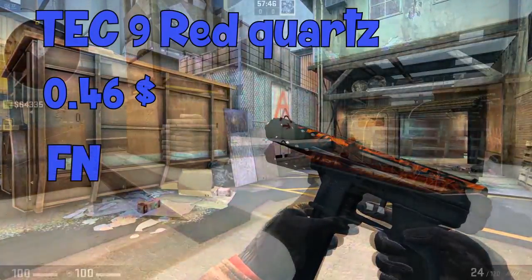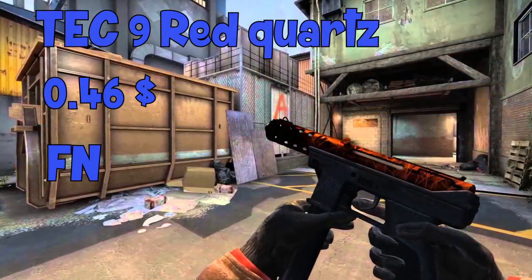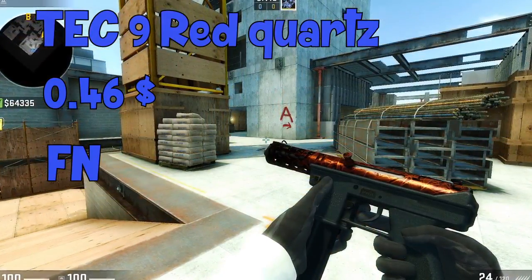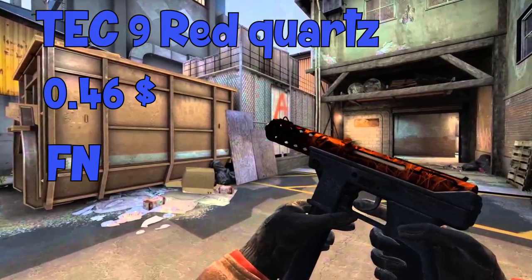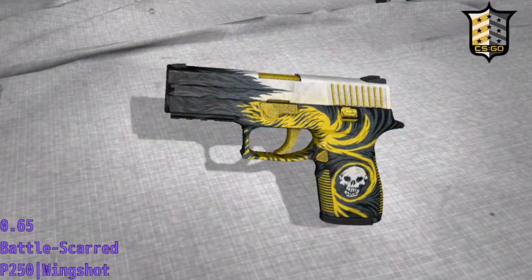The first skin I chose was the Teknine Red Quartz. The factory new condition is only 46 cents and this skin looks really good — it has like weird stripes on it. Please don't buy it in any condition other than factory new, because it looks really ugly otherwise, even in minimal wear.